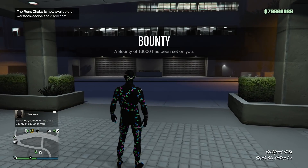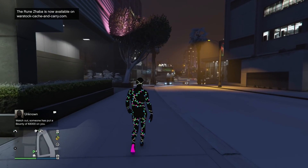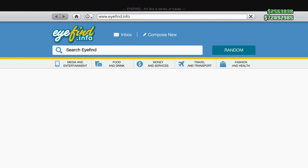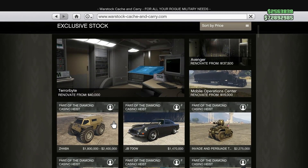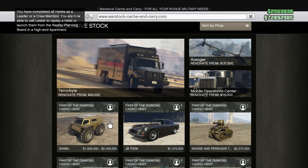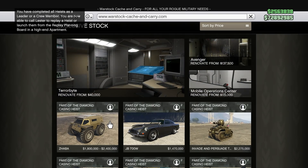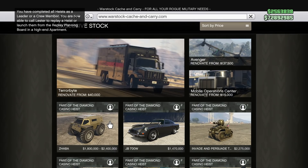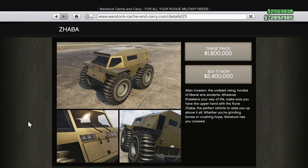The first thing Rockstar has done is release a brand new vehicle, and some of you might be a little bit disappointed — it is the Rune Zaba. Rockstar describes it as big, tough, and relentlessly aggressive: the amphibious Rune Zaba is the jacked-up bullfrog of off-road vehicles. Available now from Warstock Cash and Carry, it's priced at $2,400,000 if you buy it outright.